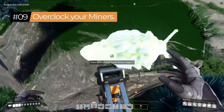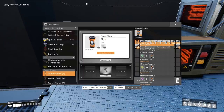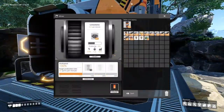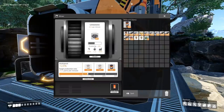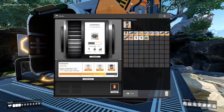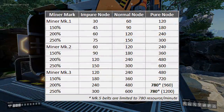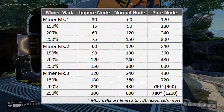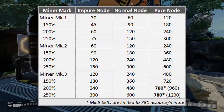Tip number nine: you can gather slugs around the world to create overclocking crystals and overclock your miners. While overclocking vastly increases power consumption compared to building additional buildings, overclocking miners is the best use because miners are one of your most limited resources — you can get up to 250% of the normal output from a mining node. Just keep in mind that even with a pure node, you'll never exceed 780 resources per minute, since Mark V belts can only transport 780 per minute.